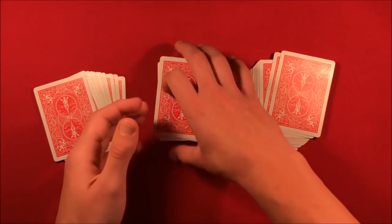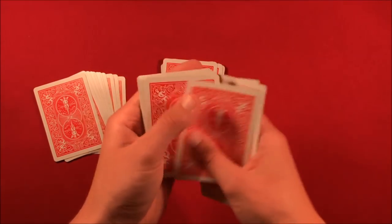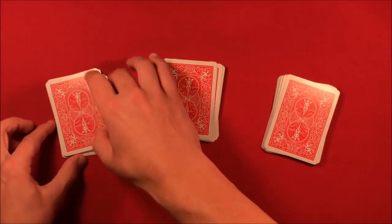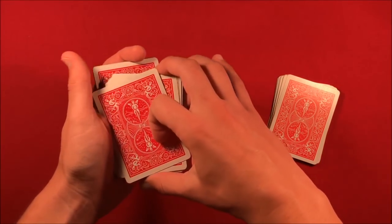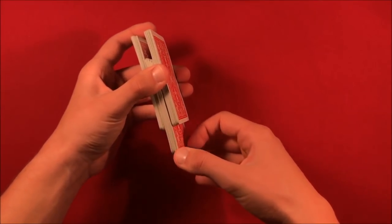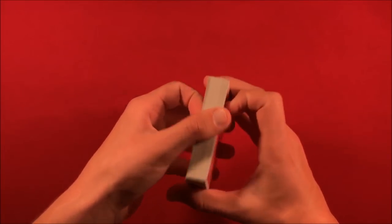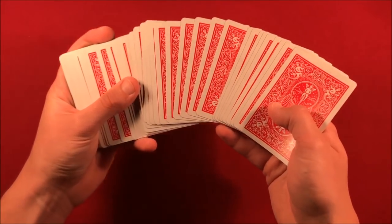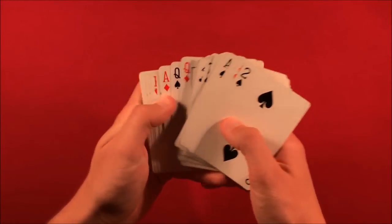The next thing you do is take 20 more completely random cards from the deck — that's your second group of 20. You place the three-through-seven setup on the deck, then place 20 random cards above it. So the structure is: 20 random cards on top, your 20-card three-four-five-six-seven setup in the middle, and 20 random cards on the bottom. You can do a false cut or shuffle to make it look like you're mixing the deck, then have the spectator pick a card — but you want to force one of the three, four, five, six, or seven cards.